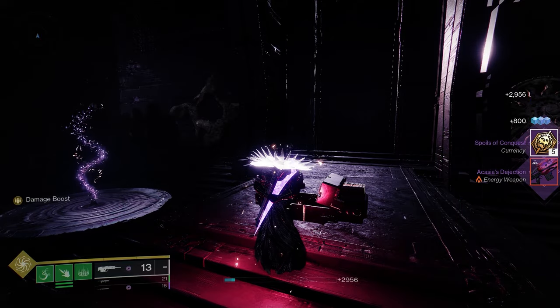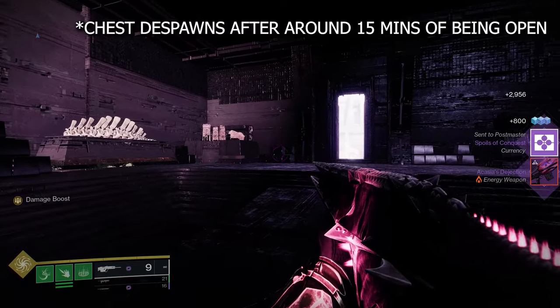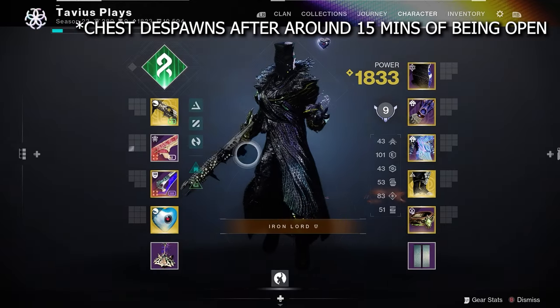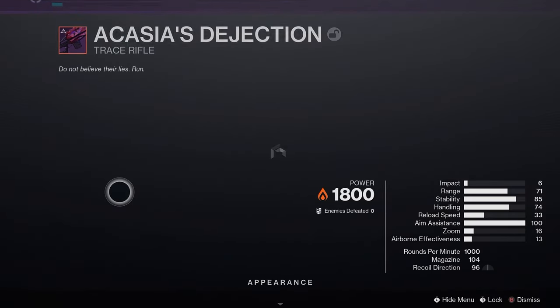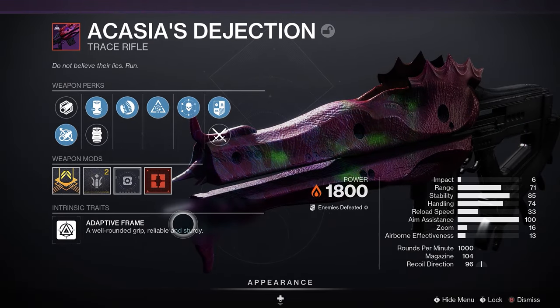And here's the chest. There's my red border — super easy. Now you know how to do it. It takes about 10 minutes. If you really have nobody to join you, it will take you 30 minutes to do it on three characters. And there it is.